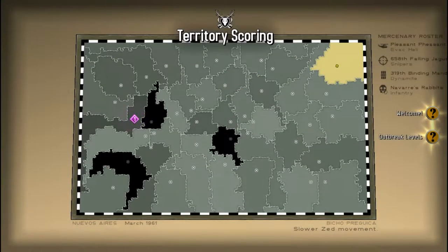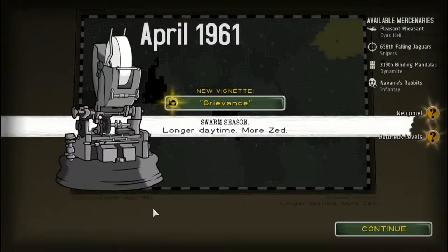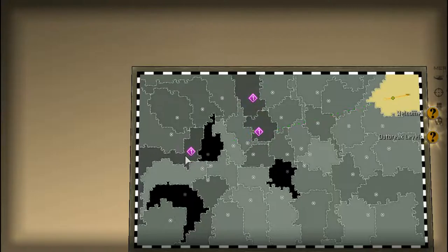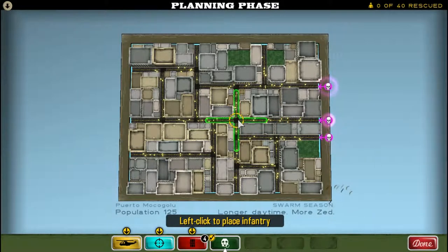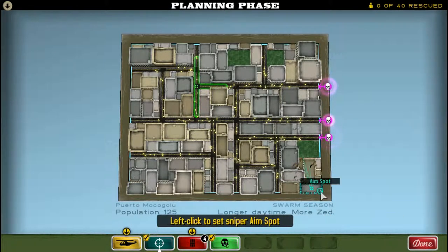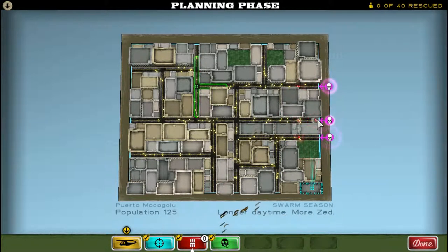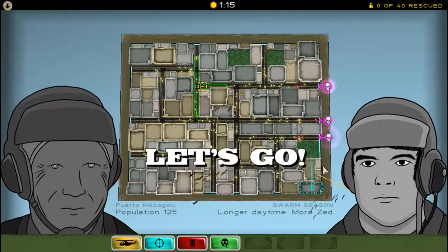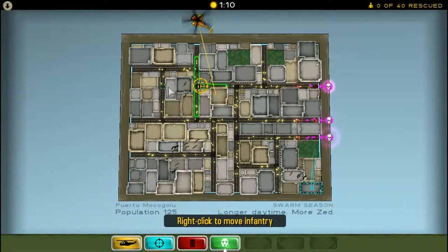We've got the mercenary called infantry, which are basically ground troops that can defend your evac helicopter. If we go for this next location, as you can see you can place these mercenaries wherever you want. Let's go — two, three, and put the next one there, put these just there. Snipers will shoot them; whenever the Zed get close the infantry will shoot the Zed. They had a wider coverage there so I'm going to reposition them.